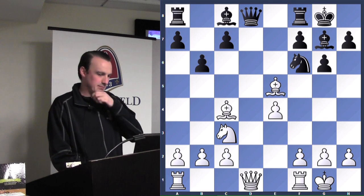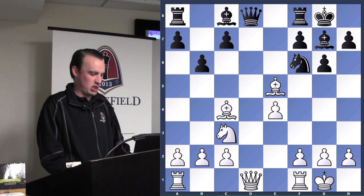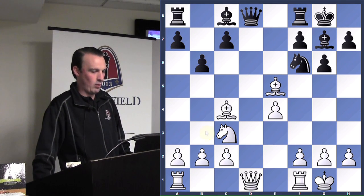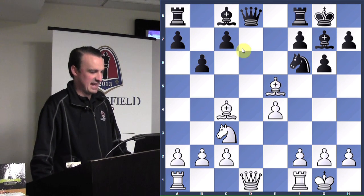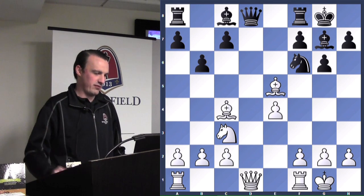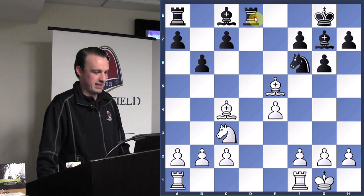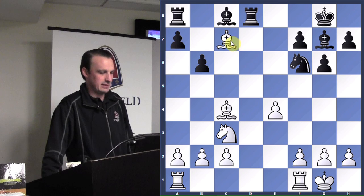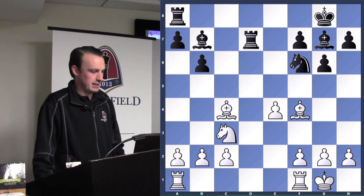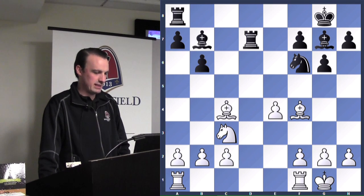White took the knight and now black plays b6. White has another opportunity to win a pawn — he already won one on e5 and now he's got a second chance. There's a tactic in chess called 'removing the defender.' White's bishop on e5 is attacking c7, but it wouldn't be smart to take it now because the queen is defending. If we remove the defender, we can take the pawn for free.